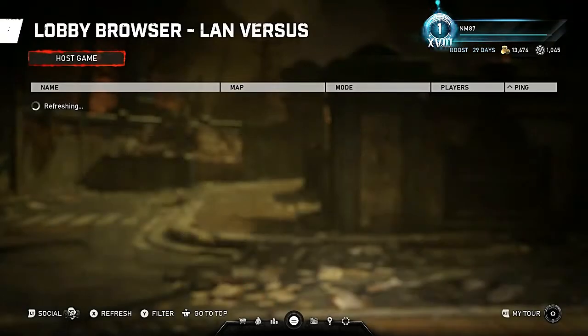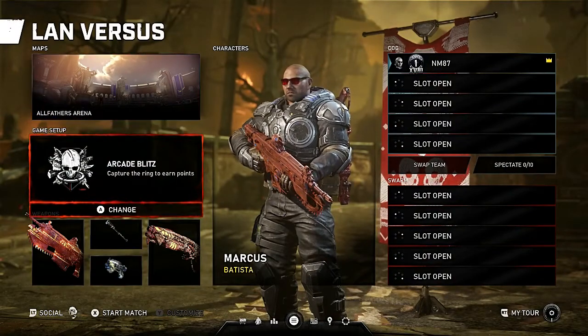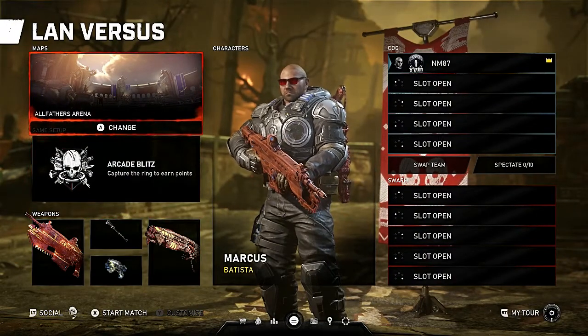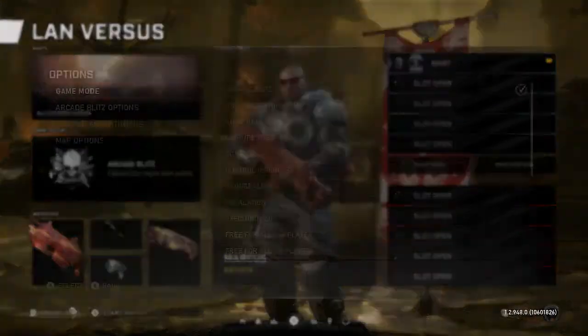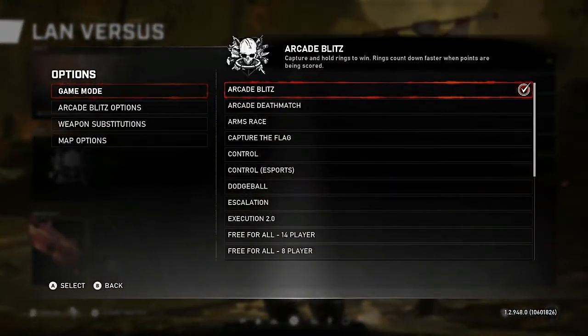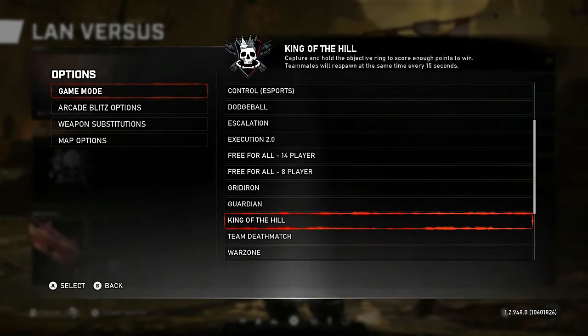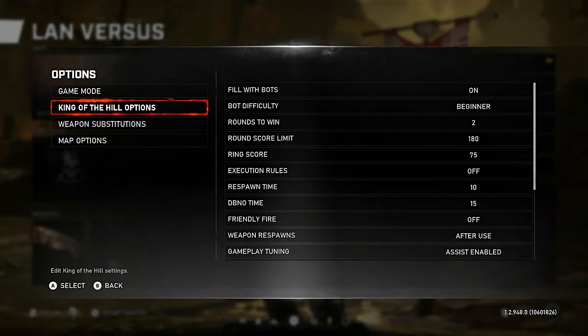From Versus, you're going to go into Custom Lobby and host a game, but your game is not going to be visible to other players. This is going to be your own private game. For the game mode, go into King of the Hill.